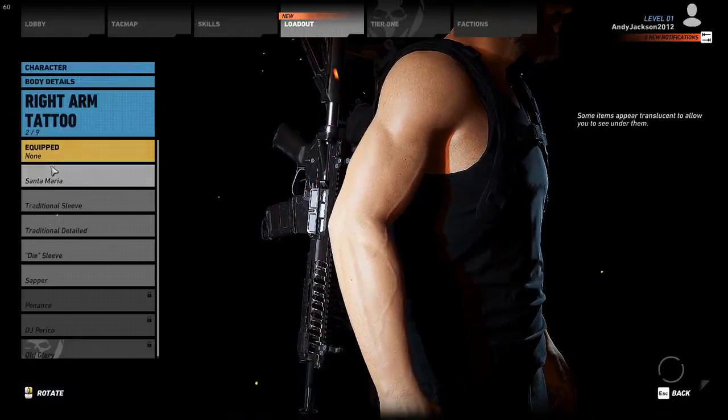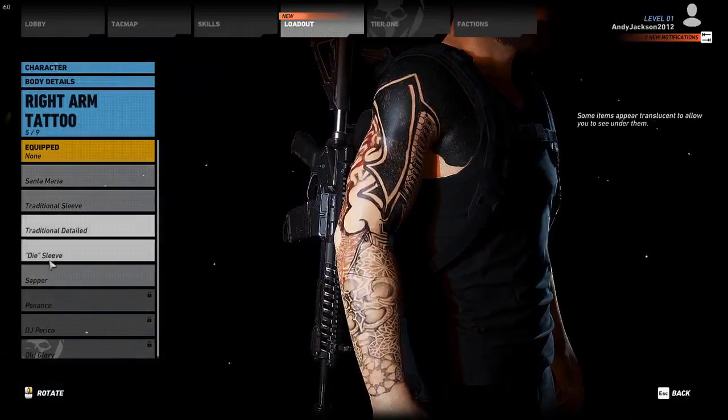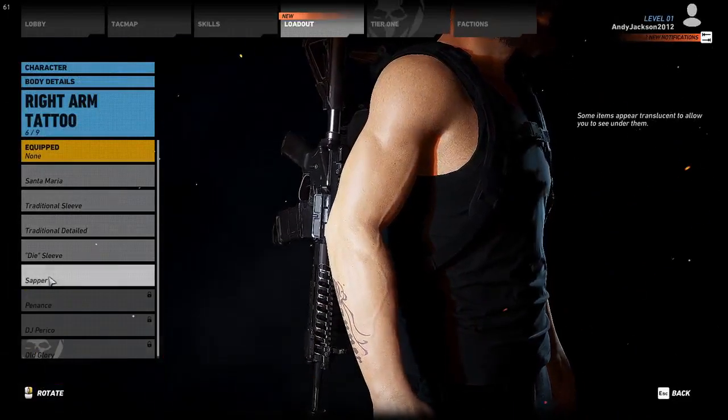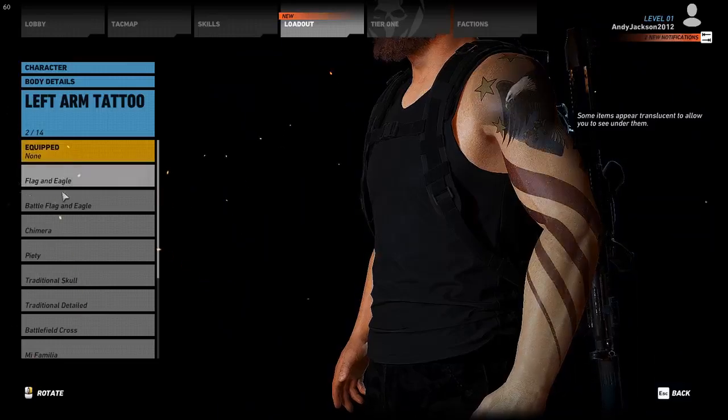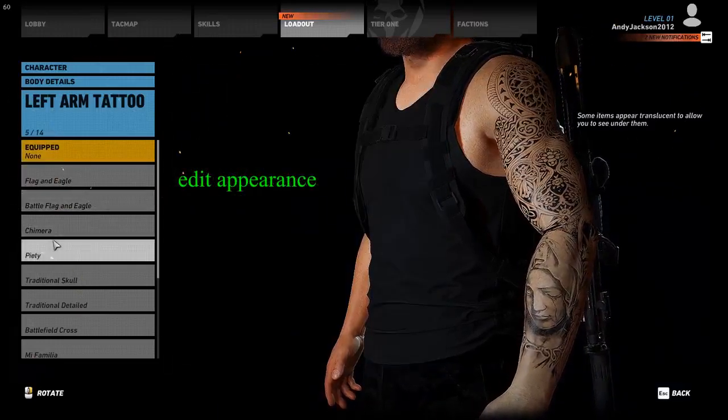Before you can start playing, you're going to have to create a character. You're going to have to pick a man or woman and what the face looks like, scars on the face, etc. The hair can't be changed. The clothing can all be changed later at any time, but whatever you pick as a character is going to remain the same for the game.